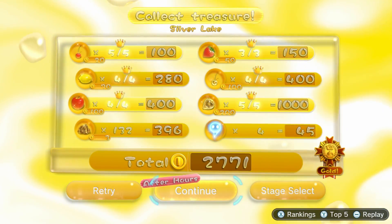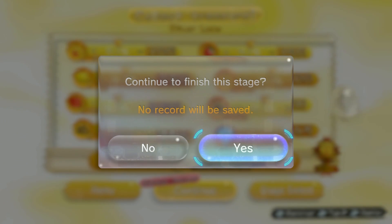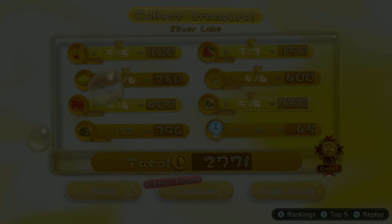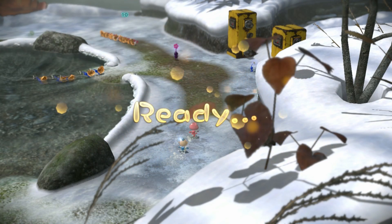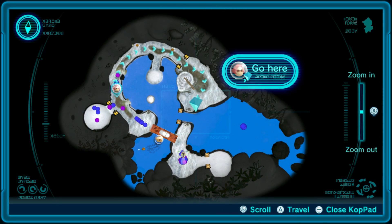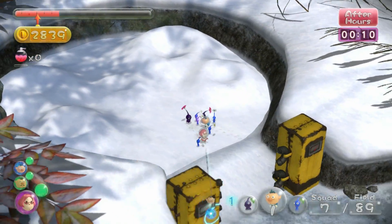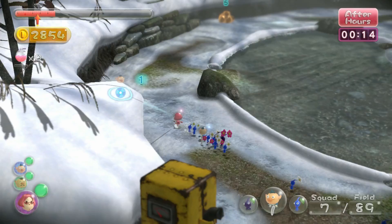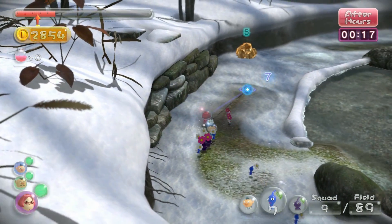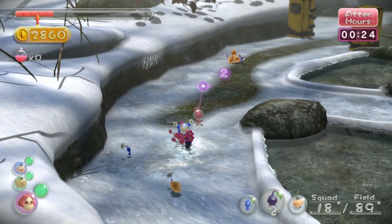I didn't show this off last time for some reason — After Hours. No Wrecker will be saved. I've got Platinum before, I don't care. Anyway, After Hours allows you to continue your day with no time limit, and you can just get all the items. It also lets you plan out your next attempts better. I never really utilize this — I usually just replay the stage. But if you want to look at the map and plan things out, this can be pretty useful.